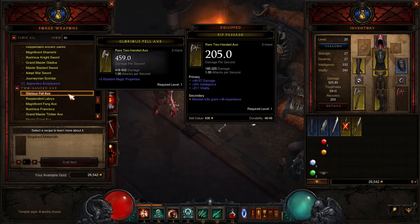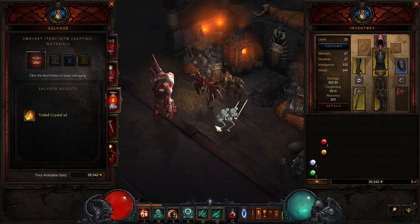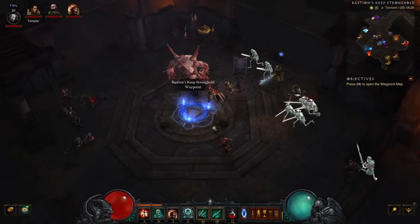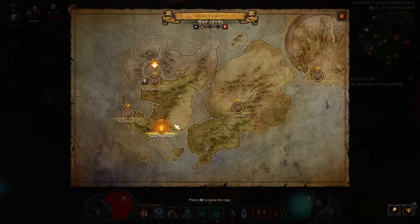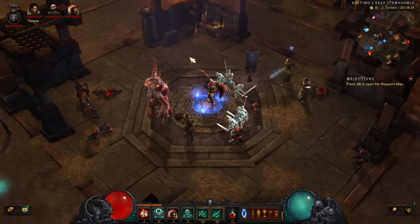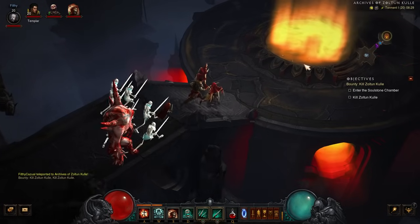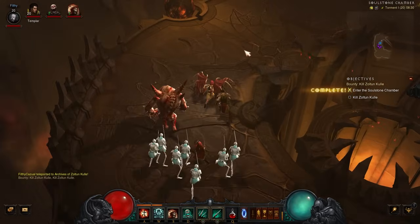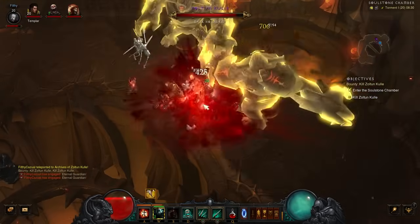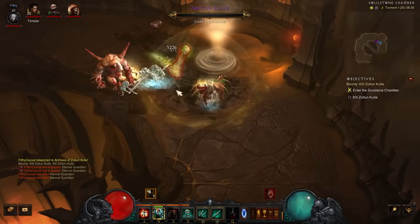Do we have enough to craft another juicy two-handed axe? We need some Veiled Crystals — if we find a Vision of Emnity, we just need a few more and we should be good to go. I'm going to put that there because that is the way I like to play it. Zoltan Kule — he's quite easy, isn't he? Let's see if we can get him to drop us a Soul Shard on Torment 1. It might well be that Torment 1 is coded to always drop a Soul Shard, which of course would be super handy.